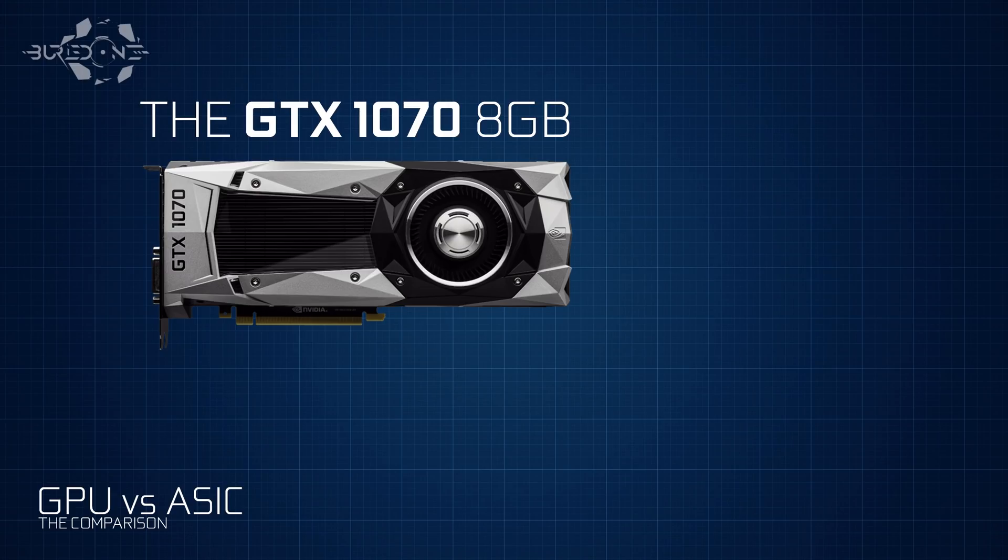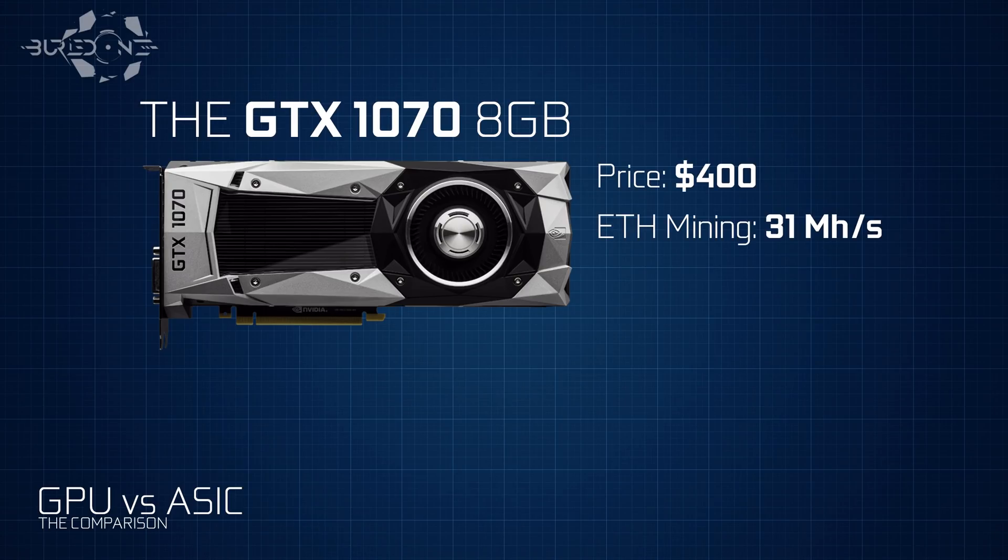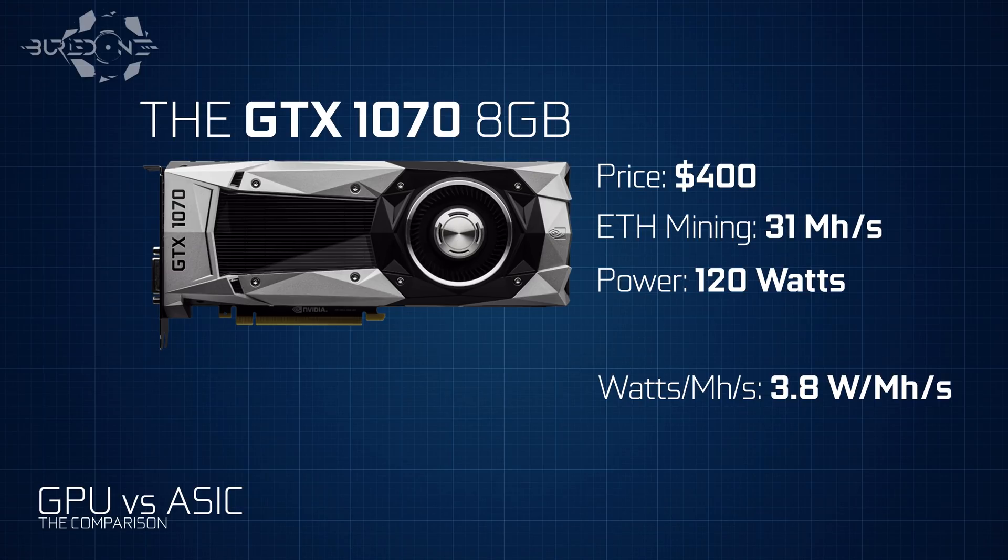For example, my number one graphics card that we love so much — the GTX 1070 with 8 gigabytes of GDDR5 memory — costs about $400 right now. The Ethereum mining speed is 31 megahashes per second and uses 120 watts of power. To evaluate performance you need two metrics: first, how many watts per megahash — the GTX 1070 is doing 3.8 watts per megahash. Second, the price per megahash — for the GTX 1070 this is about $12.90 per megahash.